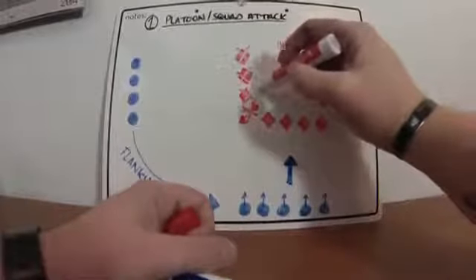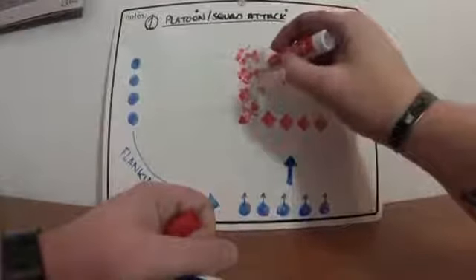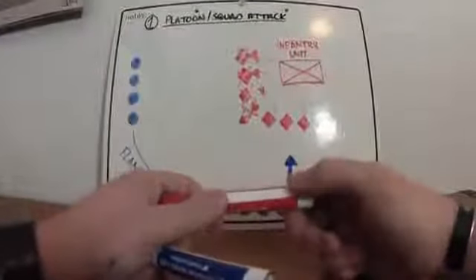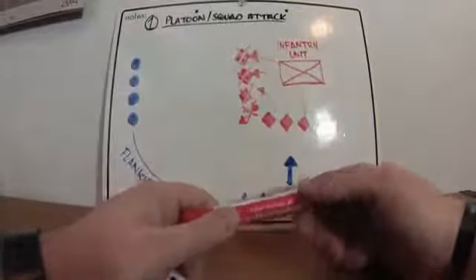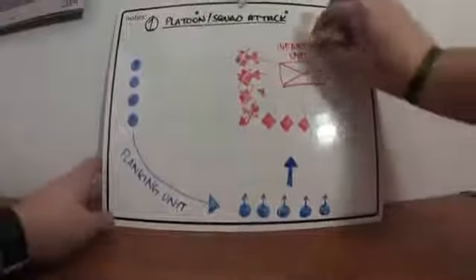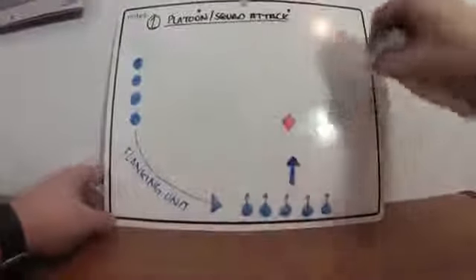They're concentrating all their forces, maybe leaving a couple people here, but they're sending reinforcements back to these positions or they're retreating. They might leave a couple people so their flank isn't exposed as much. What should happen is they're so overwhelmed that they either get killed or start retreating. Say all these enemy positions have been wiped out.